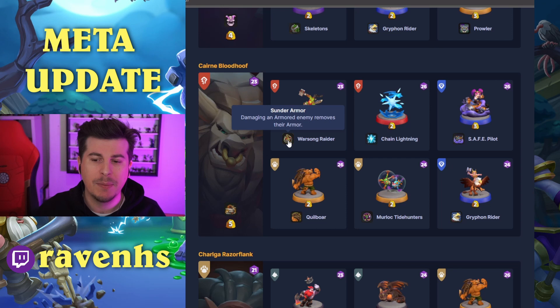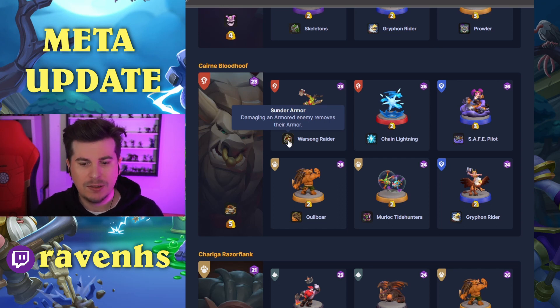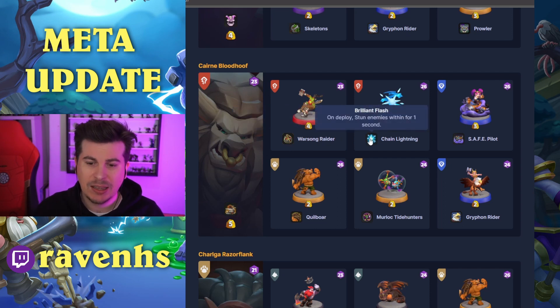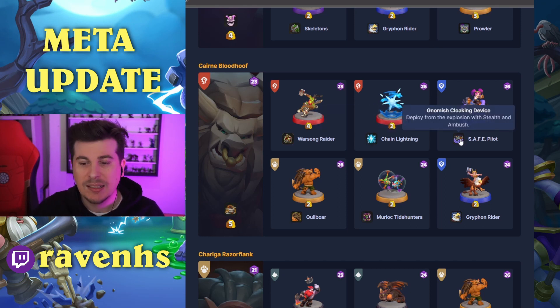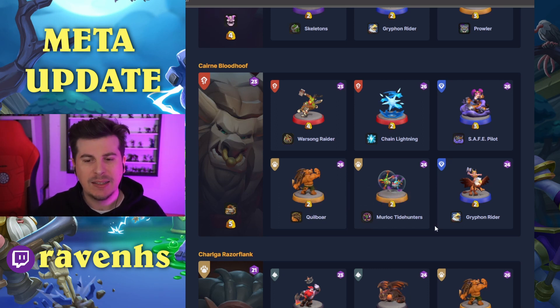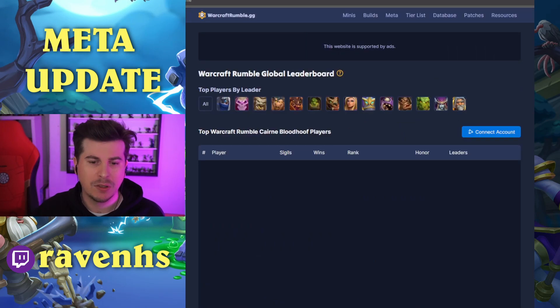A lot of minis are taking things that give them armor or the Armored trait, so Sunder Armor is an interesting choice. Chain Lightning with the stun — the one pretty much everyone uses. Safe Pilot with Gnomish Cloaking, Quillboar with Bristleback, and Murloc Tidehunters with the Shield for defense against enemy air or ranged units. And Griffin Rider to stack up. I'll have to investigate the Warsong Raider more — haven't played with it in this current map build.